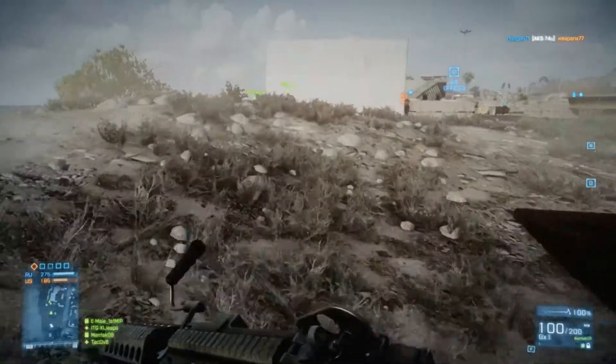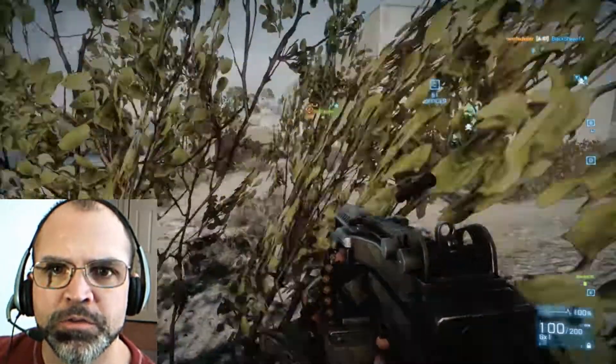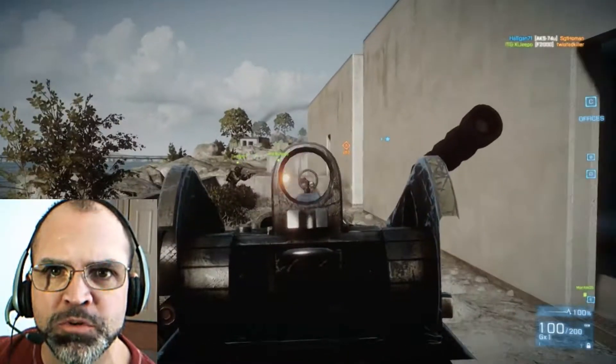Assault coastline. Contact just went in the building. On point, as he leads his men into battle, Jeepo makes contact with an enemy, calls out contact, and lets us know where the contact is. Contact just went in the building. Contact identified. The squad shifts to Jeepo's position, and now we have four guns bearing down on the enemy's position.